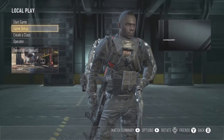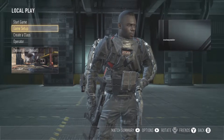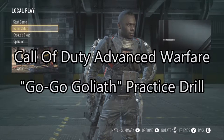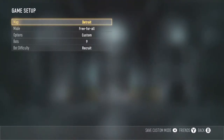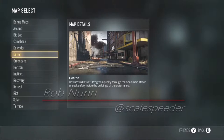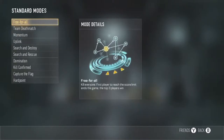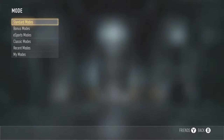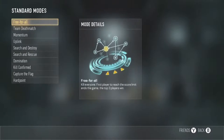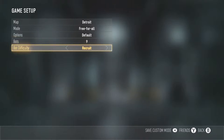Hi everybody, got a quick drill for all you beginners out there who've never had any practice with the Goliath armored suit. What we want you to do is go into local play, go into game setup, choose a map you're really comfortable with — I'll do Detroit as always — and then for the mode go for free-for-all or team deathmatch, whichever one you think you can get the most kills on. I'm going to go free-for-all; stick nine bots on there and set them to recruit.